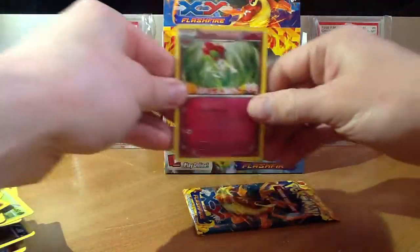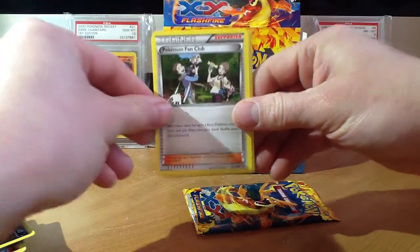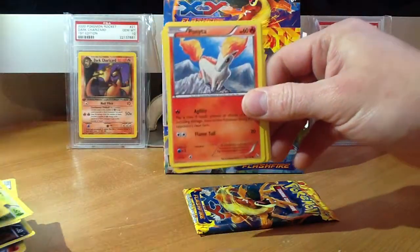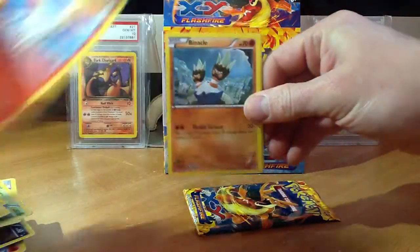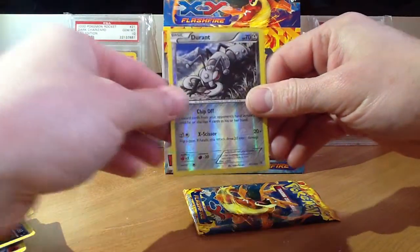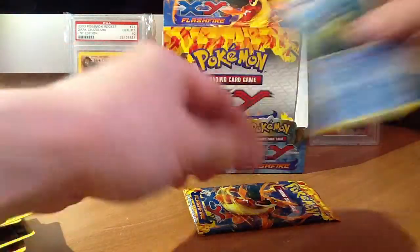And we have Floette, Pokemon Fan Club, Lovedisc, Helioptile, Ponyta, Binacle, Weasel, Spritzy, Durant Reverse, and a Quillfish.